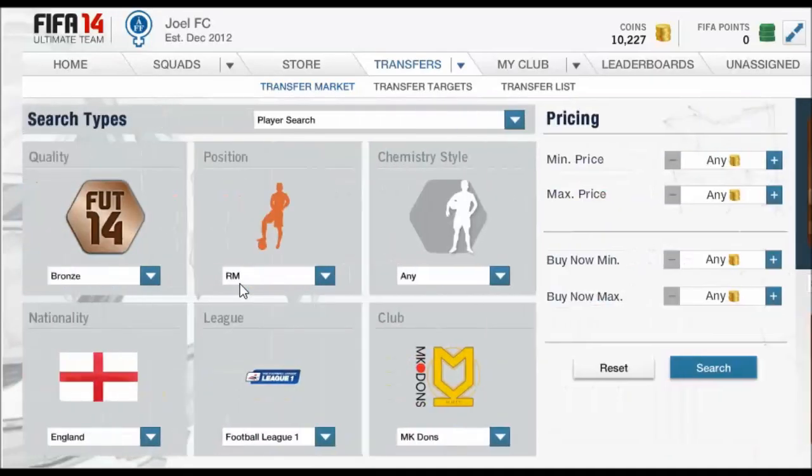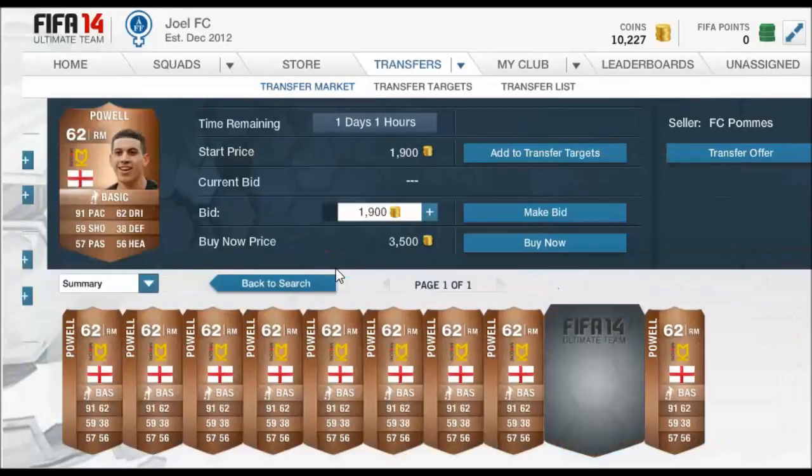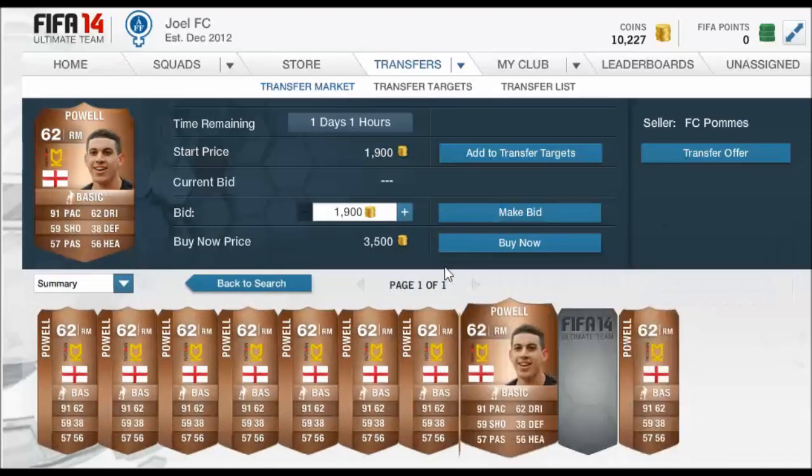All you need to do — I've got an example here — is pretty much buy every card off the market. When you own every card on the market, or there are no cards on the market, you essentially own the price. It works very well at this stage considering people aren't really opening packs, so new players aren't coming onto the market at the same value. You want to pick a player that doesn't have too high a card count and is in quite high demand.